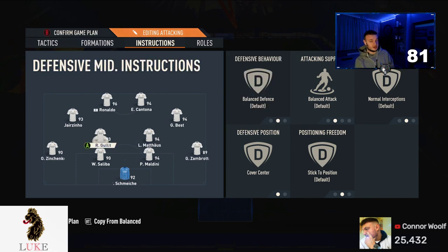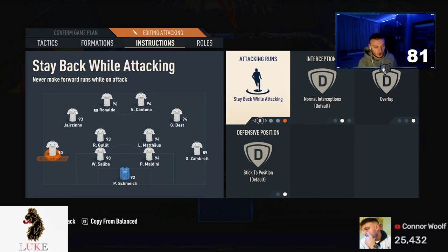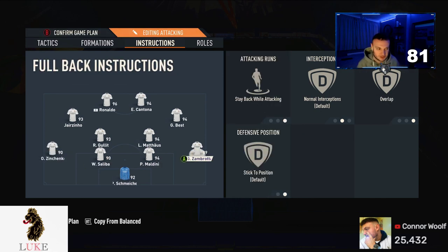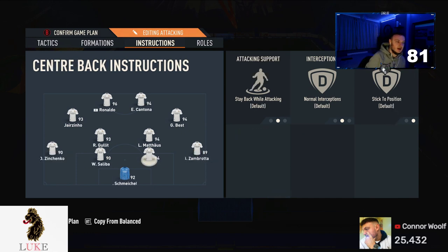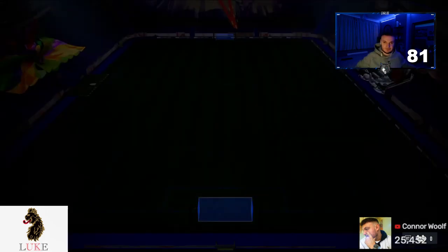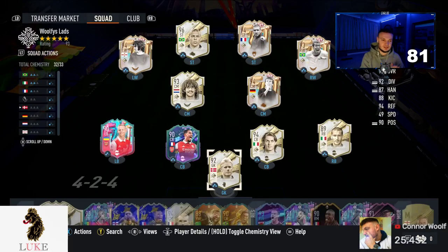Both fullbacks are on Stay Back While Attacking and Overlap — that combination really does help. And of course, the goalkeeper is set to Sweeper Keeper. That rounds out my updated four-three-two-two custom tactics.